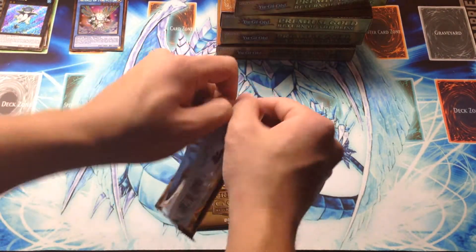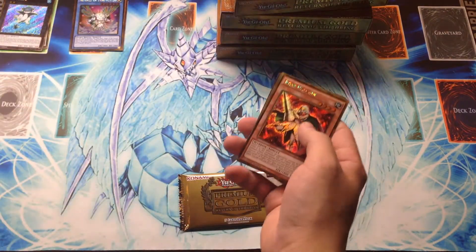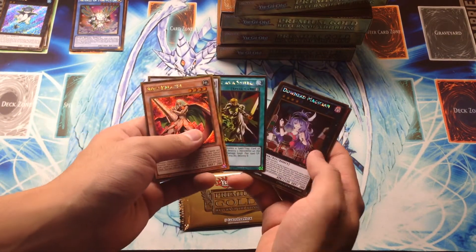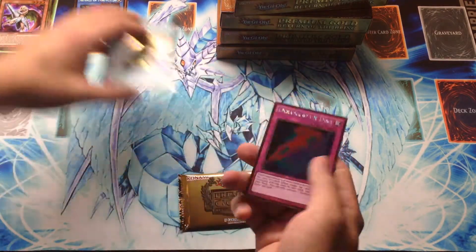I'm going to do a quick recap of this box opening at the end, and at the very end of the entire series I'm going to do a recap of everything. So we have Rose Paladin, Nothung, My Body is a Shield, Downward Magician, and Exchange of the Spirit — one of the new Errata'd Forbidden cards.